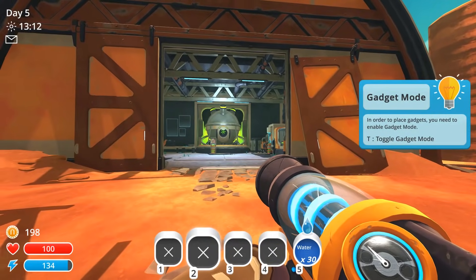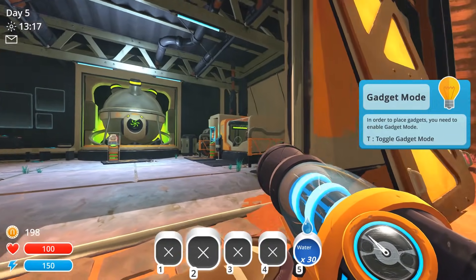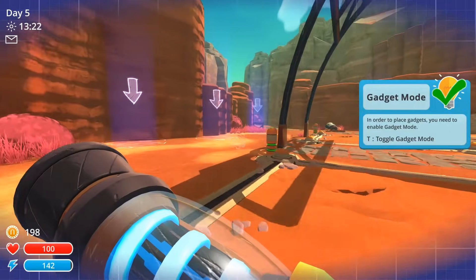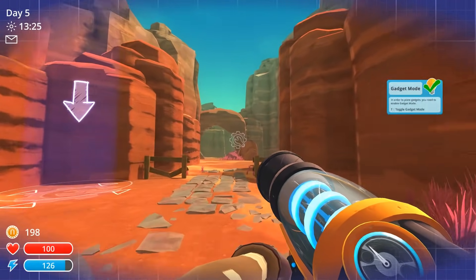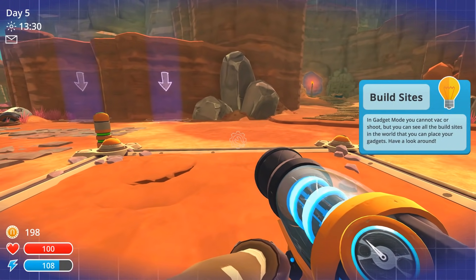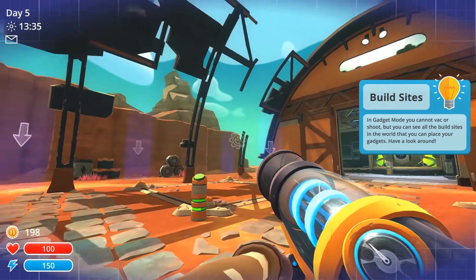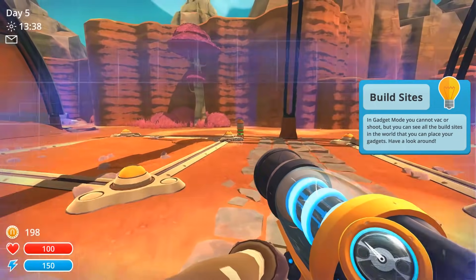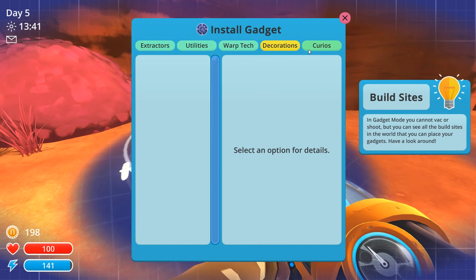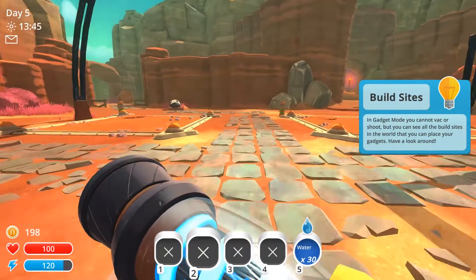So that is the science area with the refinery, the blueprint shop, and the Fabricator. And if we press T, you'll now see science plots — and these are everywhere, all over the place. You'll find them out on the far, far range and on the different parts of the ranch. You can't vac or do any of the normal stuff in this mode — it completely changes your controls. It's always important to pay attention to that little symbol in the middle. Hit T again and you're out of it. If you go to one of these building sites and press E, you can pick from the different gadgets you have built and place them there, giving you a lot of customizability.